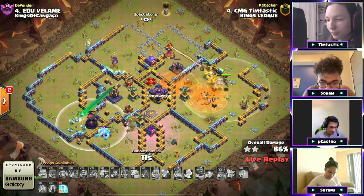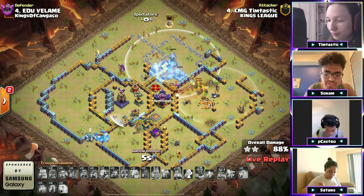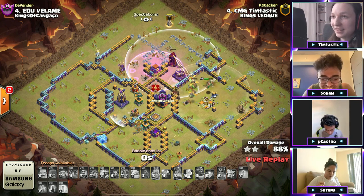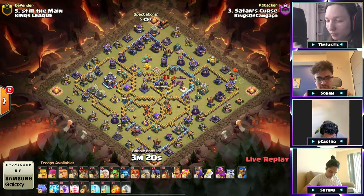He's only got 17 seconds — no matter what, time is not going to be on his side. Those bats need to clear way more. He wanted that flame flinger to grab the multi-target inferno potentially. Nice try taking that queen down, and it's going to be 88% — great effort from Timtastic there. Curse this base, still the main.